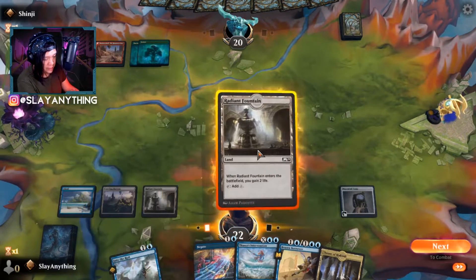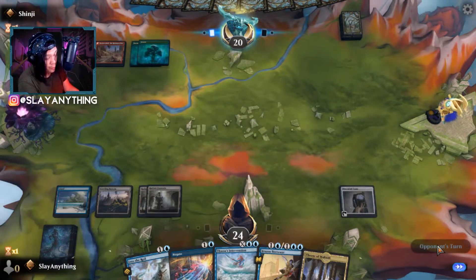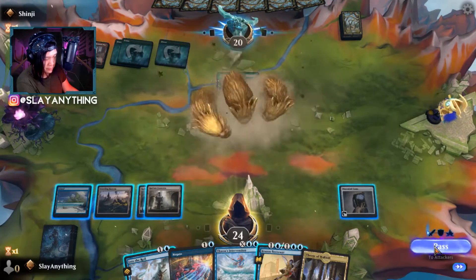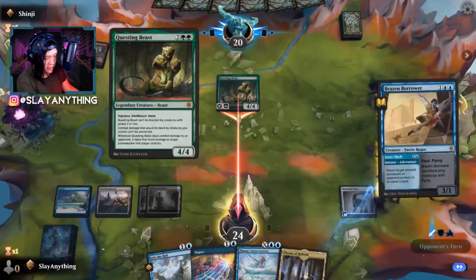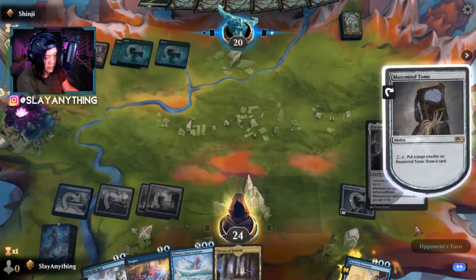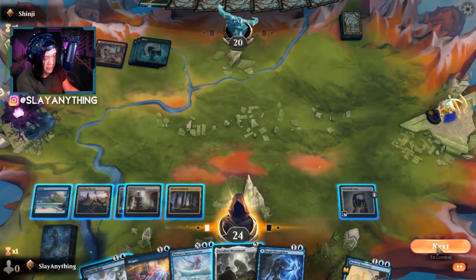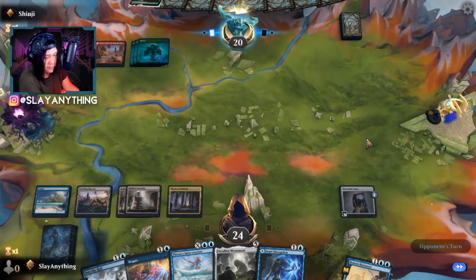We play another Radiant Fountain, gain two life, and go next. Opponent plays a Questing Beast, which resolves. We go for the Petty Theft to bounce it and draw a card, looking for a second blue source. We play Throne of Makthar and go next, potentially able to Jwari Disrupt something if they don't play enough land.